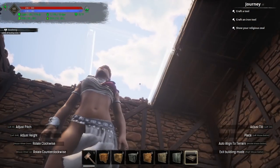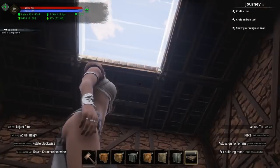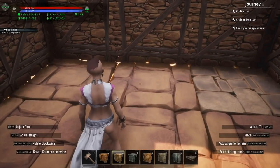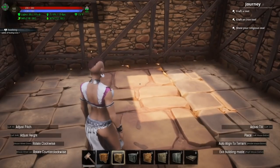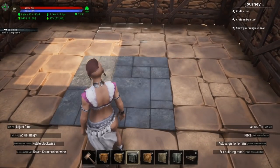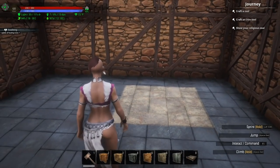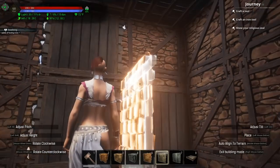You can upgrade building pieces without destroying your base — just select the upgraded piece in your inventory, highlight the piece you want to replace, and it will allow you to upgrade it. You can also replace walls with windows or doors the same way. Note that DLC pieces do not always allow you to swap them out. Two additional mechanics worth mentioning are the purge and the decay system — I'll link videos in the description covering both in more depth.